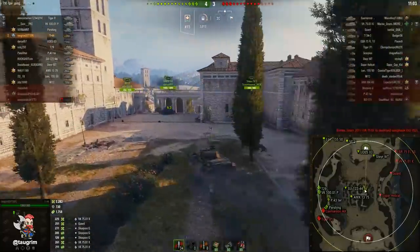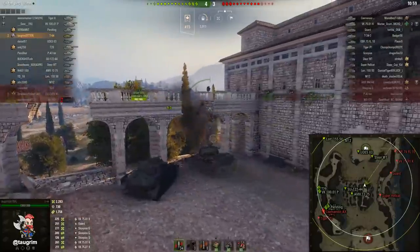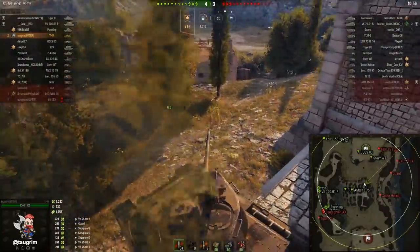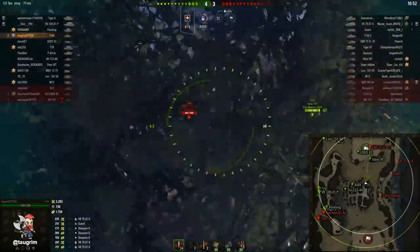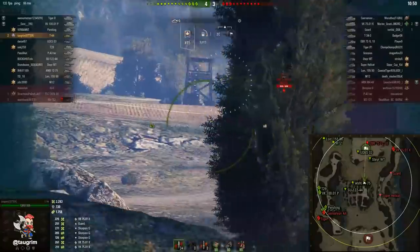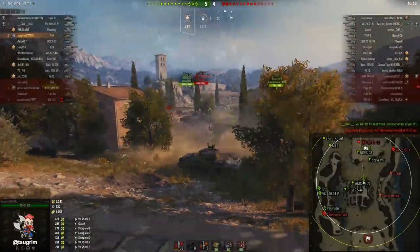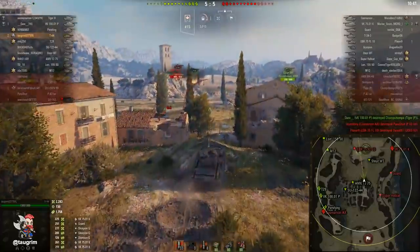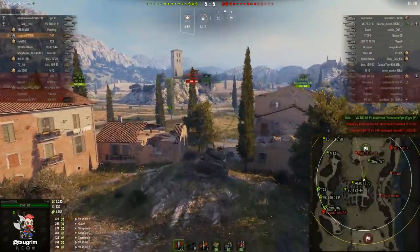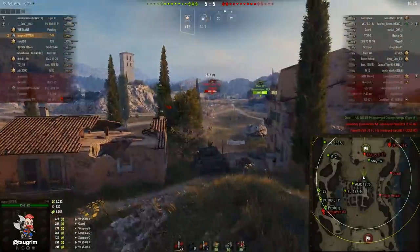Our 8-lane has failed badly. I need to get over here to try to help bail this flank out. It looks like we're winning the 1-2 lanes, so what I need to do is stop the bleeding and buy time for our team. The EBR is very difficult to target. This position I'm in is fairly strong — I've got the abbey behind me as hard cover, then buildings, so I can choose when I'm going to expose my tank.